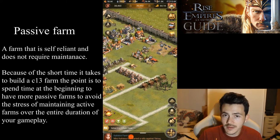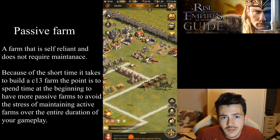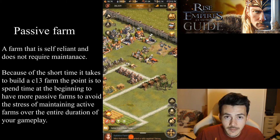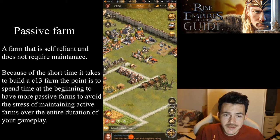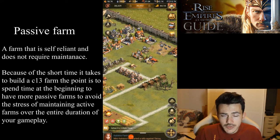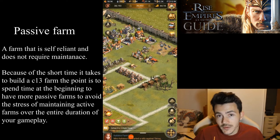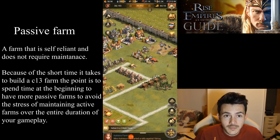A passive farm is the exact opposite — we don't want to do anything on it, and the reason is it makes no sense. It takes me five days to build a castle level 13 farm, which is already a viable farm producing a lot of resources and gold. You can build multiple farms in the same time by connecting all your accounts to the IM30, switch between them easily, and only log in two or three times per day for building upgrades. In five days you could have four level 13 farms.